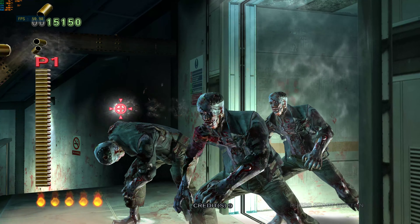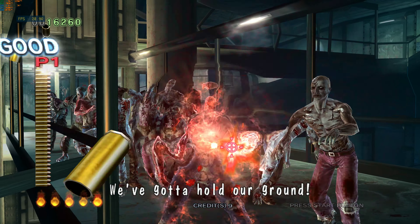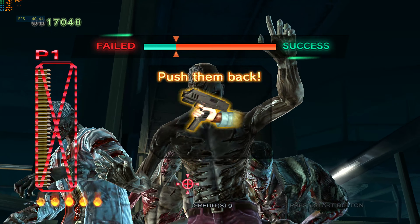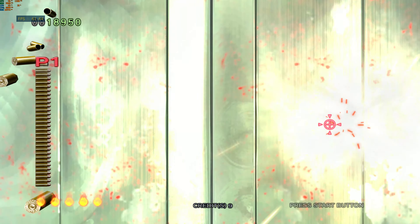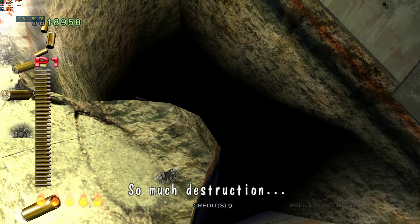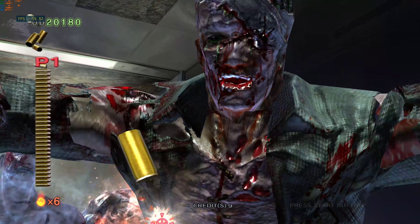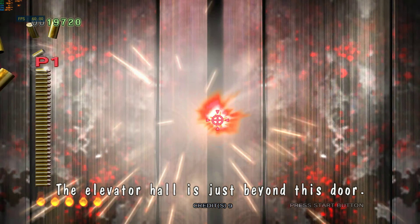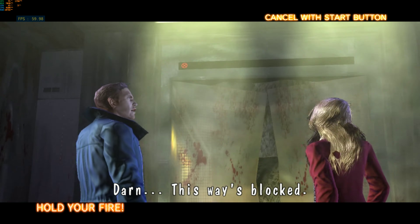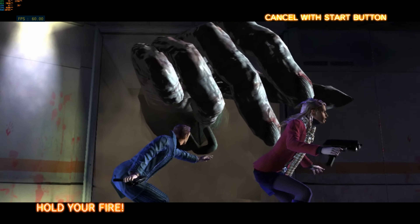Out of my way! There's no such destruction. Get away from me! The elevator hall is just beyond this door. This way's blocked. We gotta find another way out. Kate, we've got to get free!